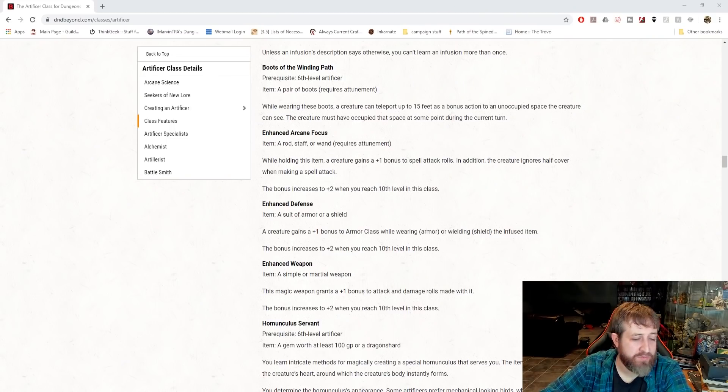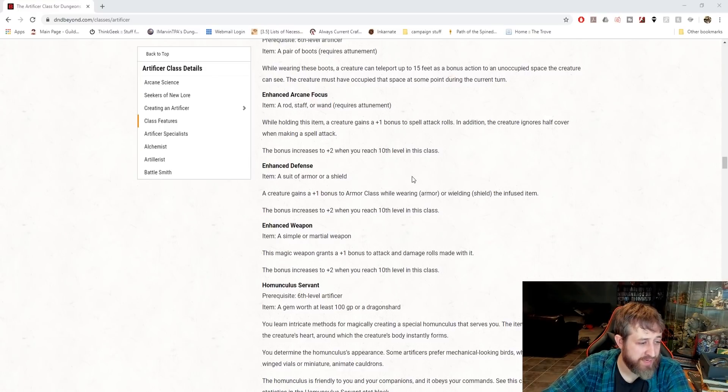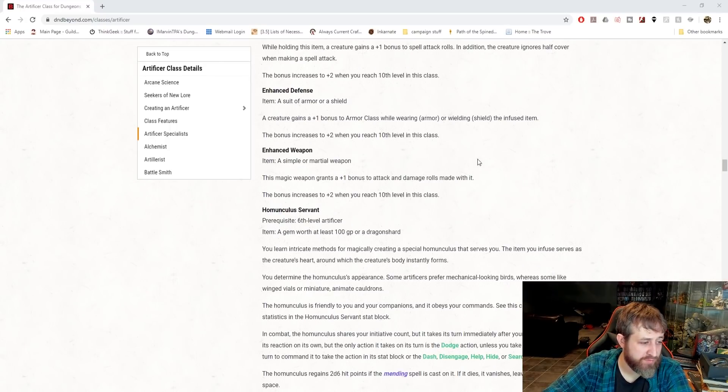Actually, I just decided to go through them right now. So let's go ahead and take a look. We'll scroll down here real quick and run through these. Enhanced Arcane Focus is the equivalency of a Wand of the War Mage that starts off as plus 1 and goes to plus 2, so that's gone. Plus 1 armor or shield that then turns into a plus 2 armor or shield - we can toss that out. Same thing with Enhanced Weapon, which is any simple and martial weapon - those are removed as well.